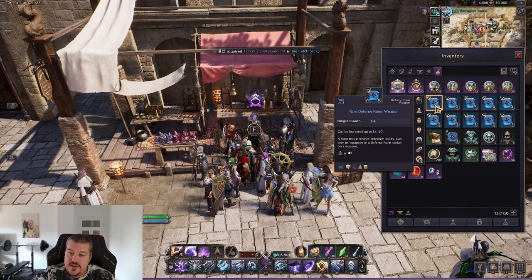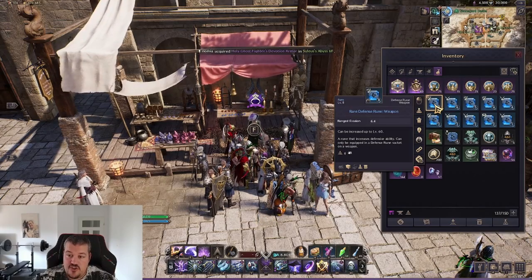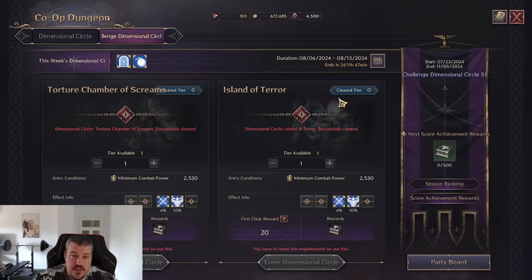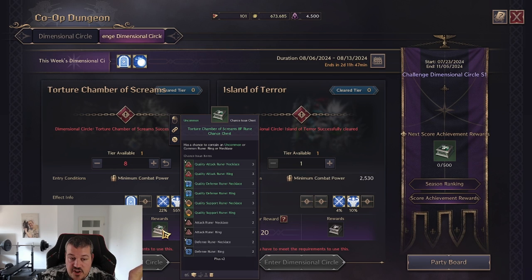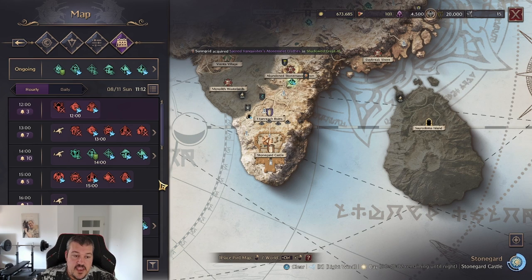We also need to know how to get the runes that go in the sockets. Runes have different sources - the main and most efficient way to farm them is by navigating to Co-op Dungeon and choosing the Challenge Dimensional Circle. You get runes as rewards, and you can increase the difficulty on the meter - the higher the difficulty, the higher the quality of runes you receive. This is the PvE challenge of Throne of Liberty; the goal is to clear a tier 30 Challenge Dimensional Circle.